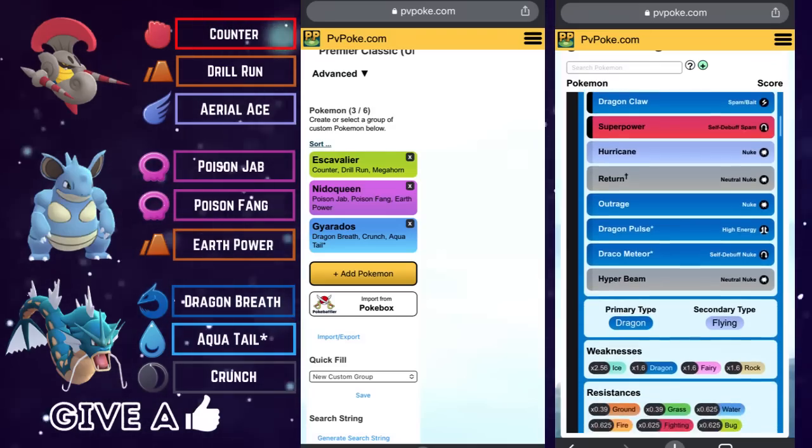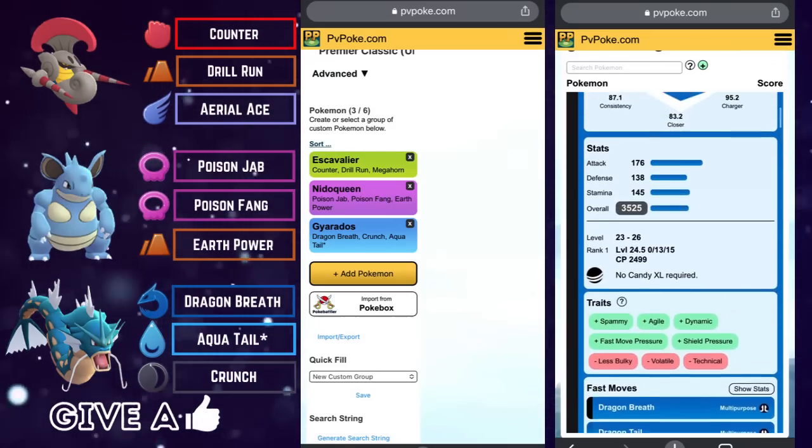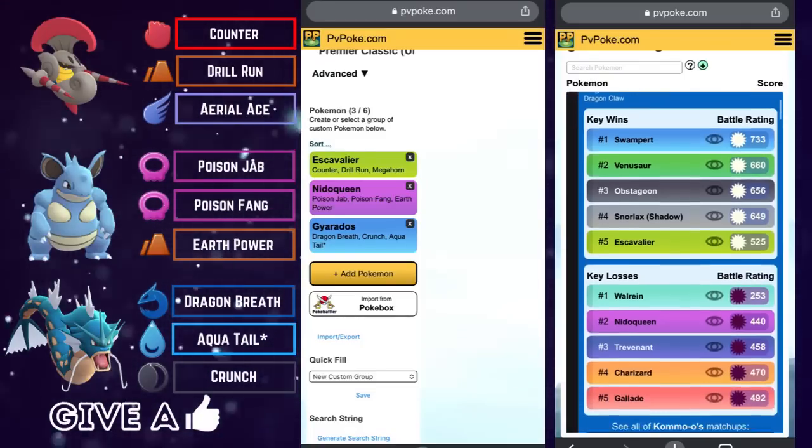That is team number two — Escavalier on the lead, Nidoqueen on the safe swap, and Gyarados in the back to close the game strong. Let's have a look at team number three.